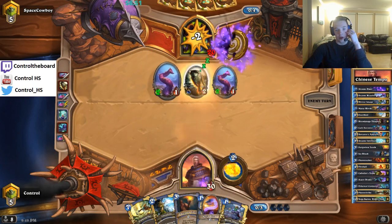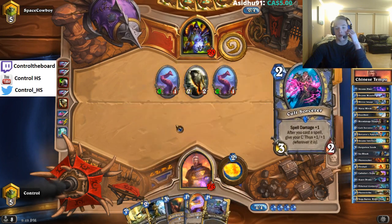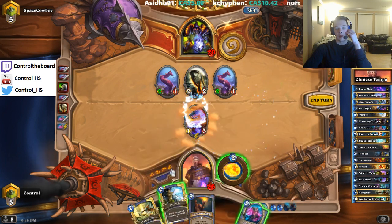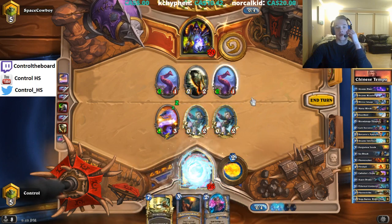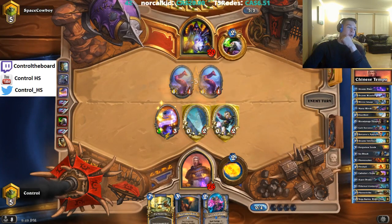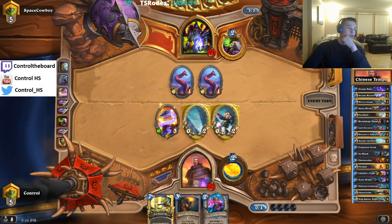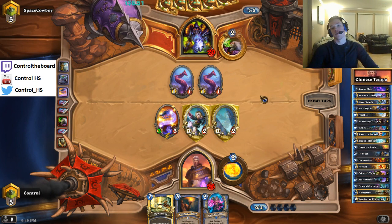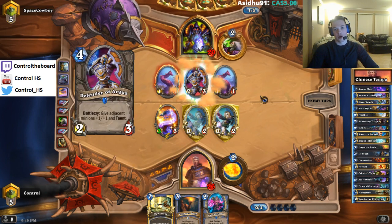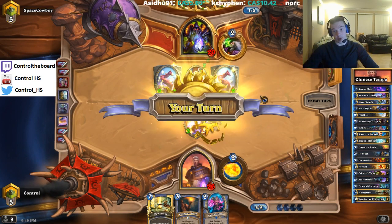We can mana worm, forgotten torch. Or we can mana worm, mirror image and then frostbolt. I think mana worm, mirror image, frostbolt is better just because then our mana worm is protected from the abusive. So we're doing a good job of fighting for board — quite happy about that. Usually we're in a lot worse position against zoo by their turn five. But again, this guy did have to full mulligan his hand and use forbidden ritual on turn three. I mean that's the tempo swing that he needs right now.